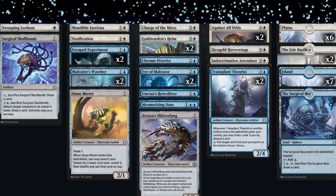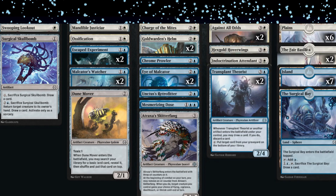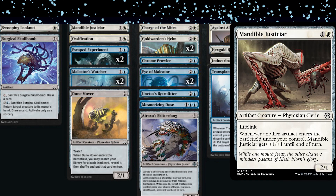Ryan's Retrofitter was amazing, and Malcator's Watcher — the 1/1 flying vigilance that draws a card when it dies — was also really good. Turn two Watcher, turn three Retrofitter making it a 4/4 is insane. Notably no rares either — another rareless deck. Ryan went 2-0-1, tying in a very close game where he was at four and the opponent was at two at the end. The deck needed a few more two-drops — he'd love more Mandible Justicars, the 2/1 lifelink that gets +1/+1 whenever you play an artifact.